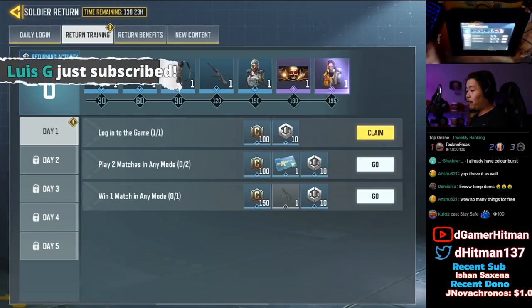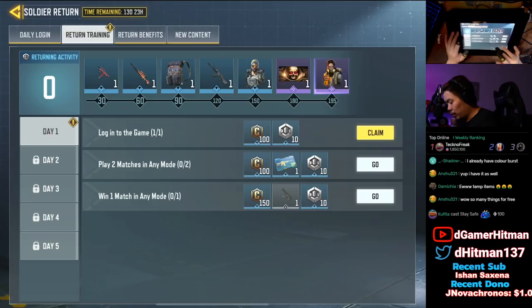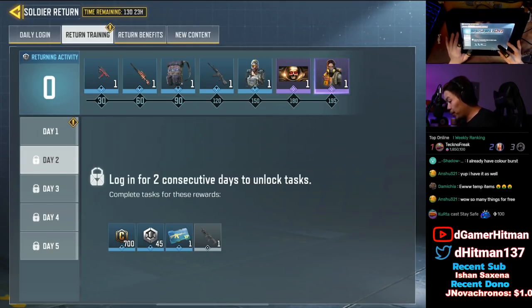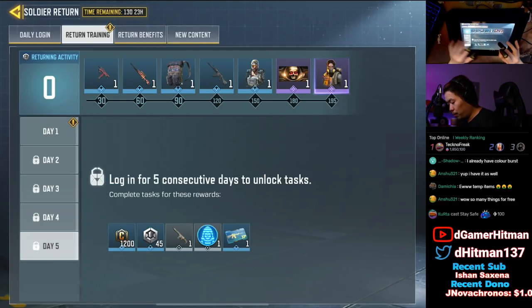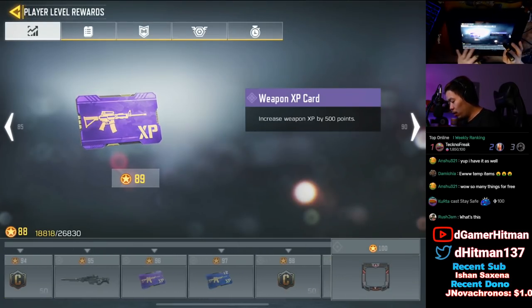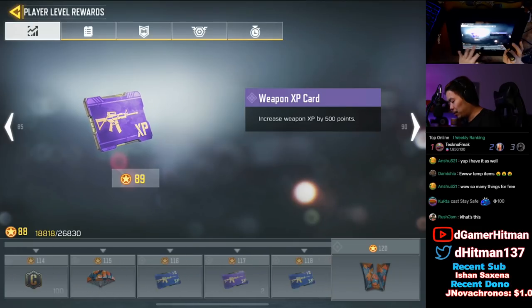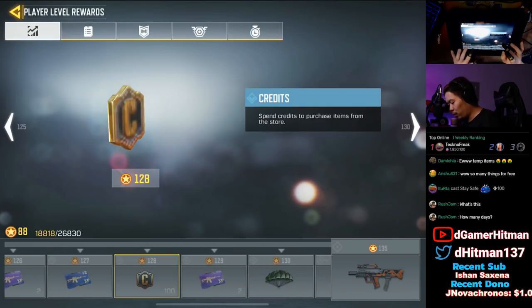I like last season's rewards a little bit better, but honestly everything you get here is very usable. The QQ9 you get right off the bat — just play one match in any mode. Then you get the Chopper, which is solid, and the Annihilator. You also get the DRH, and you don't even have to be high level to unlock it since you'll naturally get it through leveling. I wish they'd given all those XP cards for reaching level 150.